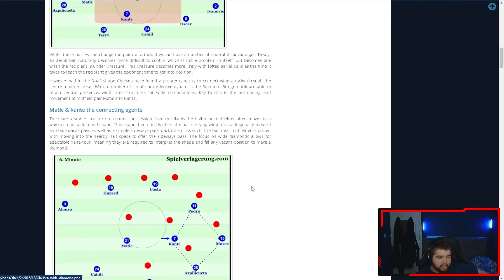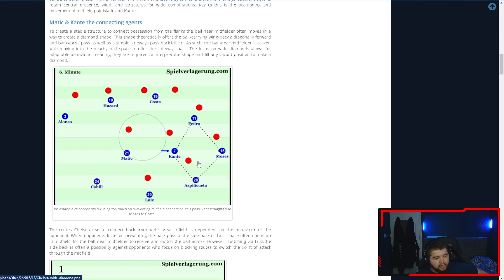Going further down - this is where you see the diamond, with the back three clearly visible. It is a really good way of playing because you've got loads of options on the ball - it's like you can pass between four players. Number seven and number 28 can have quite an easy pass back to Luiz or into Matic, and then they can form another diamond on the left-hand side if they wanted to.